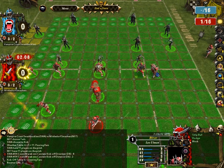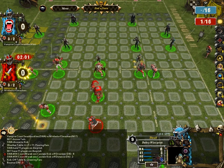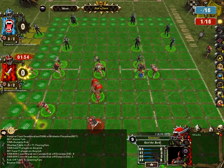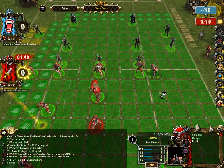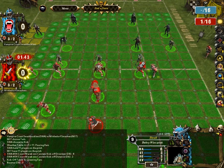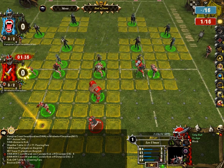As you can see, this human blitzer is strength three and this thrall is also strength three, so if they were just standing there he would only get one die. But in Blood Bowl there's also assists — any player standing next to an opponent but not engaged can provide an assist and increase the attacking player's strength by one. When I click on him, you'll see the little green explosion, which signifies that player is giving an assist for this block, so I'll go ahead and throw it.